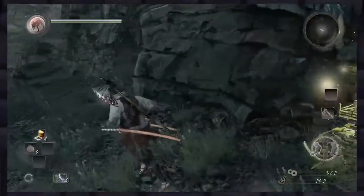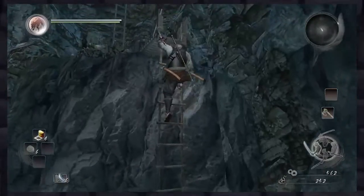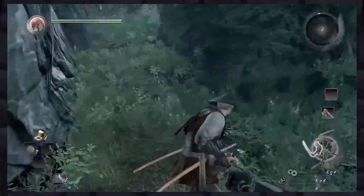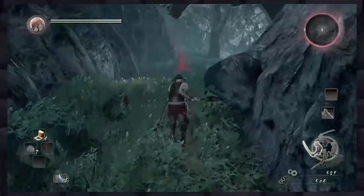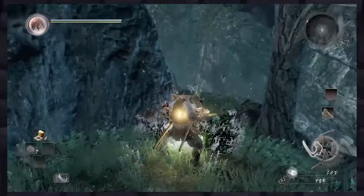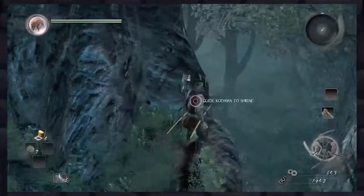After you've completely explored the area and found the shortcut back to the shrine, take that shortcut right back up. Following the path you'll come to a fork. Stay to the right and you'll come up against two yokai. Take out the yokai and around the ledge to the left, you'll find your next adorable little Kodama.